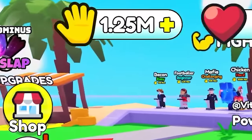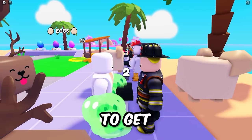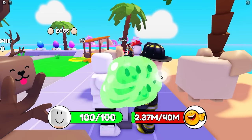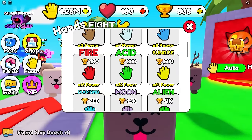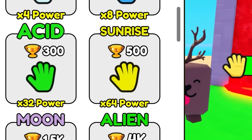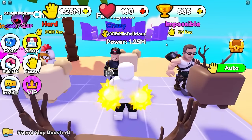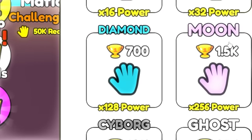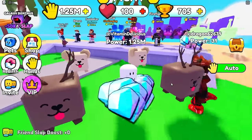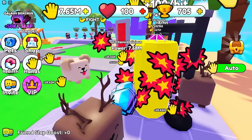We're just gonna pay to win because why not - let's get times two wins and bam, I'm at 1.2 million power already! Firefighter, it's time for you to get destroyed - activate the auto clicker and owned! I got plus 200 just for that one. I can get sunrise times 64 power - sun coming out of my fists! Next is diamond - I can already equip it. Times 128!